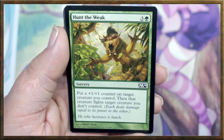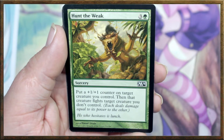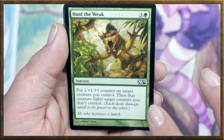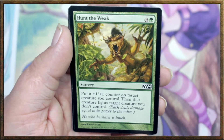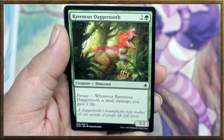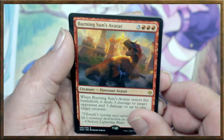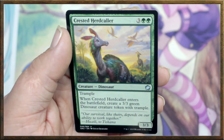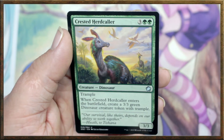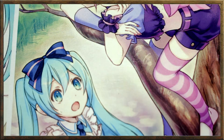Another Humble Naturalist — very good. Hunt the Weak — interesting card. Put a +1/+1 counter on target creature you control, then that creature fights target creature you don't control. It's four mana, so not as good as Savage Smash, but still pretty good. Another Ravenous Daggertooth — would also be a one-drop with Knight of the Stampede. Another Burning Sun's Avatar. And then we got a Crested Herdcaller — trample. When Crested Herdcaller enters the battlefield, create a 3/3 green dinosaur creature token with trample. Another Thrashing Brontodon, and that's the deck.